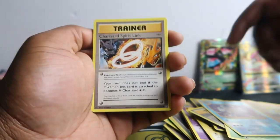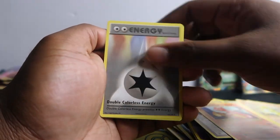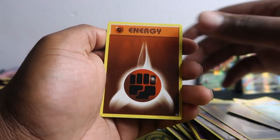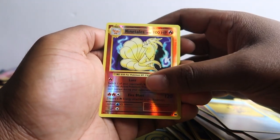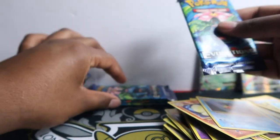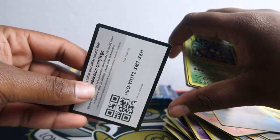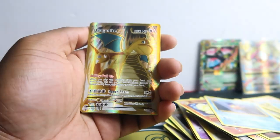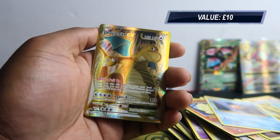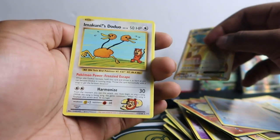I might order more of these because you get two awesome packs — just depends what price we can get them. Charizard Spirit Link — is this a sign? Charmeleon, Energy, Sandshrew, Onix, Magikarp, Energy again, Staryu. I keep getting red and fire Pokémon but it's not Charizard. Nine Tails. Four more packs — I did the card trick but we got a track it-like full art card.